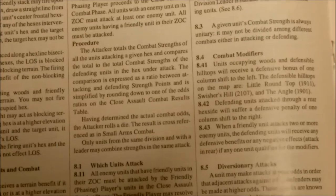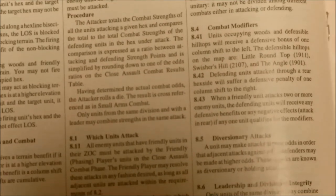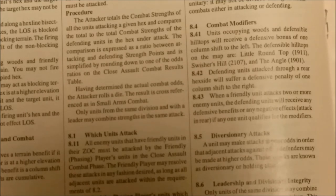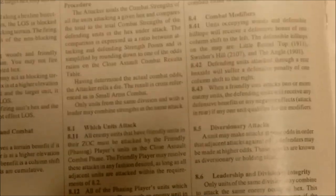Combat modifiers include Little Round Top, Swisher's Hill, the Angle, and attacks through flank or rear hex sides. Then we have diversionary attacks — kind of like in the old days where you attack one unit at low odds to enable a better attack elsewhere at higher odds.